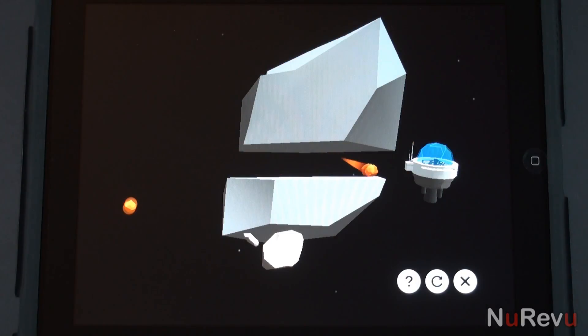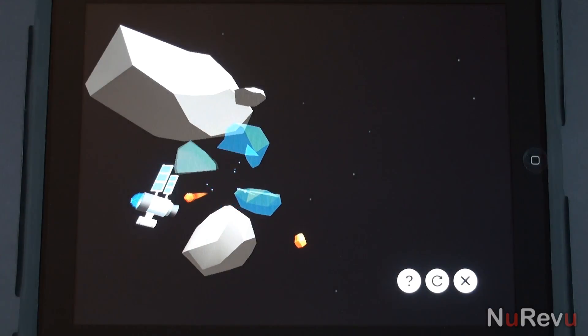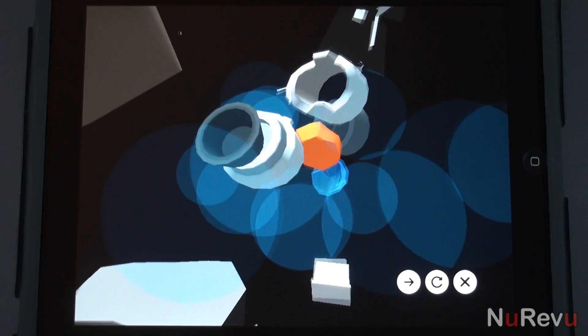No Human is a physics based puzzle game in which you'll play the role of the universe who must rid space of humans who think they can take it over. You'll need to destroy human satellites and spacecrafts by flinging fireballs into them.